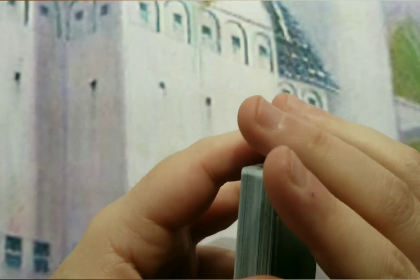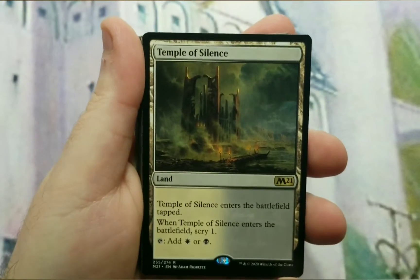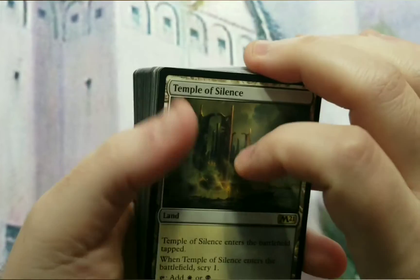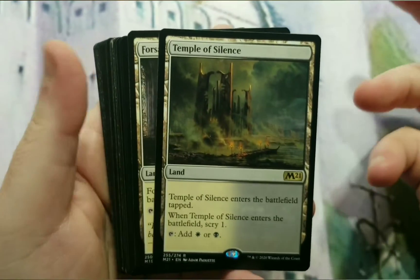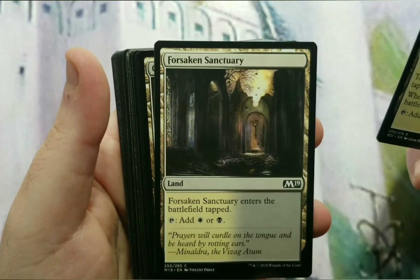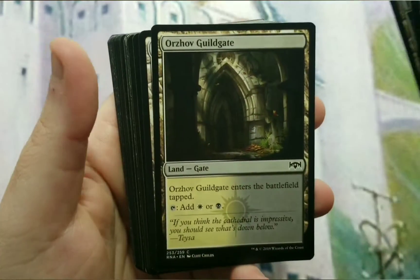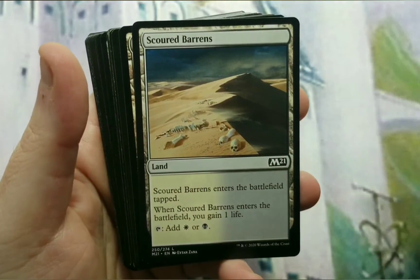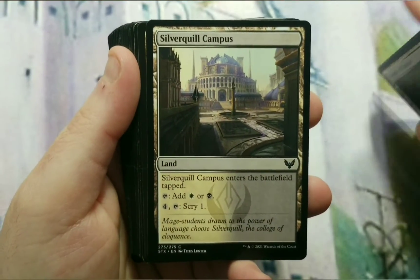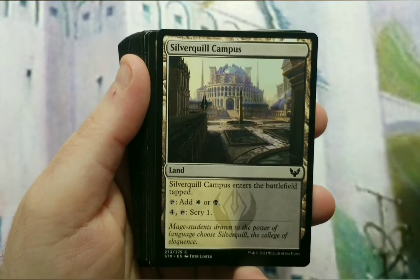I'll show you the rest of the deck right now and then give you a small upgrade guide. I start with the lands. As far as the budget with black-white, it was basically what I could find that was budget for dual lands. Temple of Silence comes into play tapped, then you scry one, adds black and white. Same thing with Forsaken Sanctuary — enters the battlefield tapped, add black or white. Orzhov Guildgate as well. Scoured Barrens gains you a life when it comes into play and adds black and white. Silverquill Campus also comes into play tapped, adds black or white, but you can also tap it to scry one.